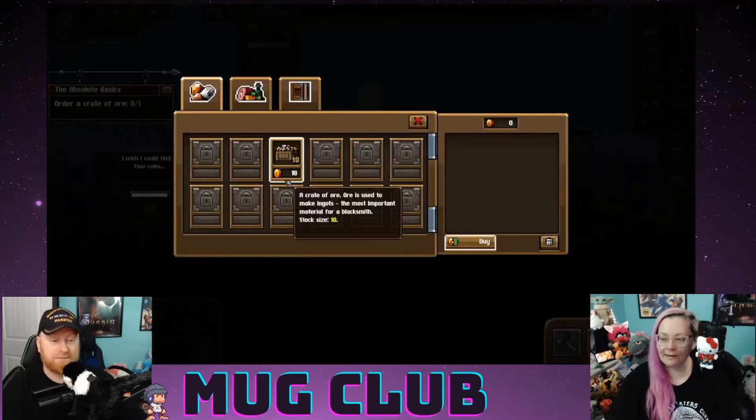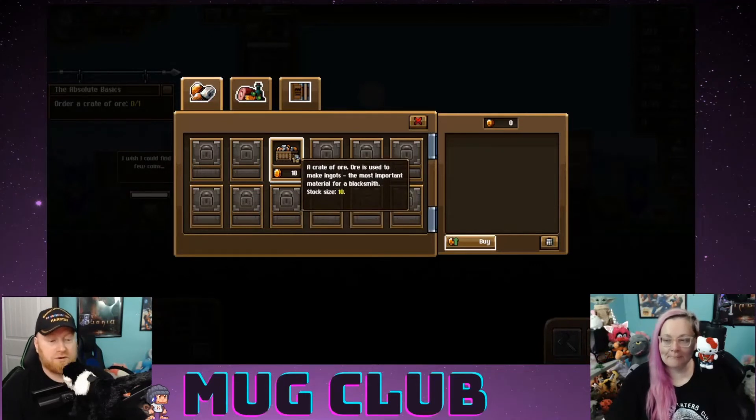Down here I see the buying menu — allows you to buy equipment. The hot key is E. A crate of ore — ore is used to make ingots, the most essential material for a blacksmith.